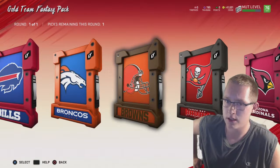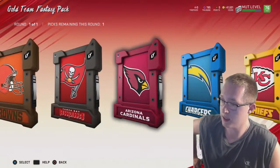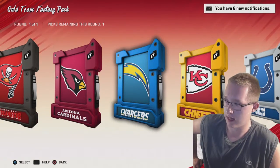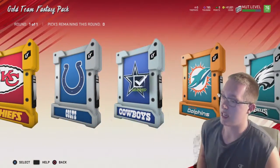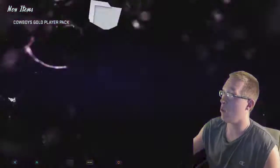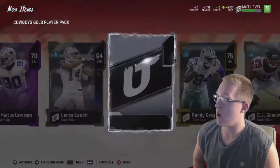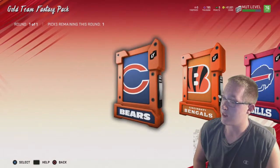The Browns could be an option because they have Baker Mayfield — a good high gold. The Chargers might be an option too because they've got Rivers and Bosa. I think I'm gonna go with the Cowboys. Power-up card — Cowboys 70 overall DeMarcus Lawrence. That's two 70 overall power-up cards, and we actually pulled Joe Jackson, a rookie card.